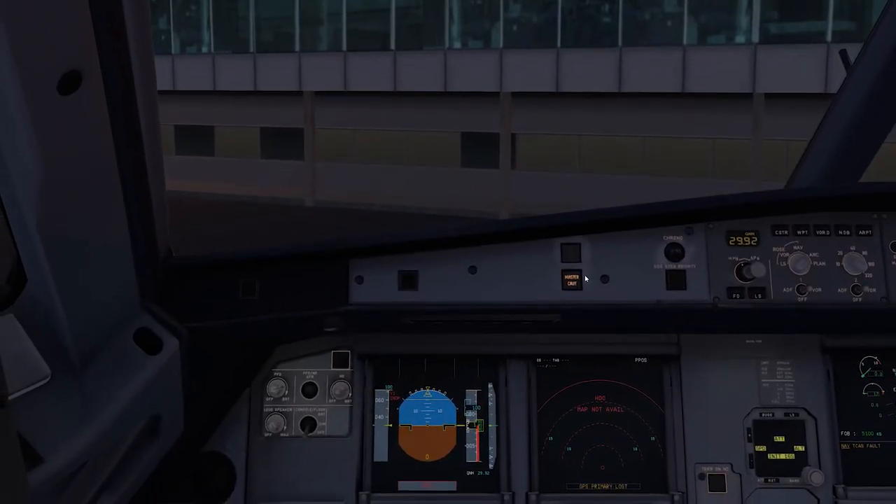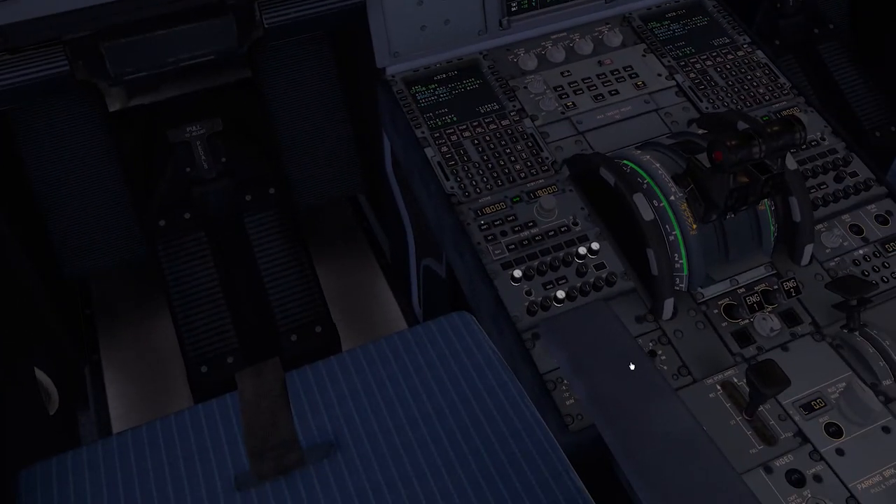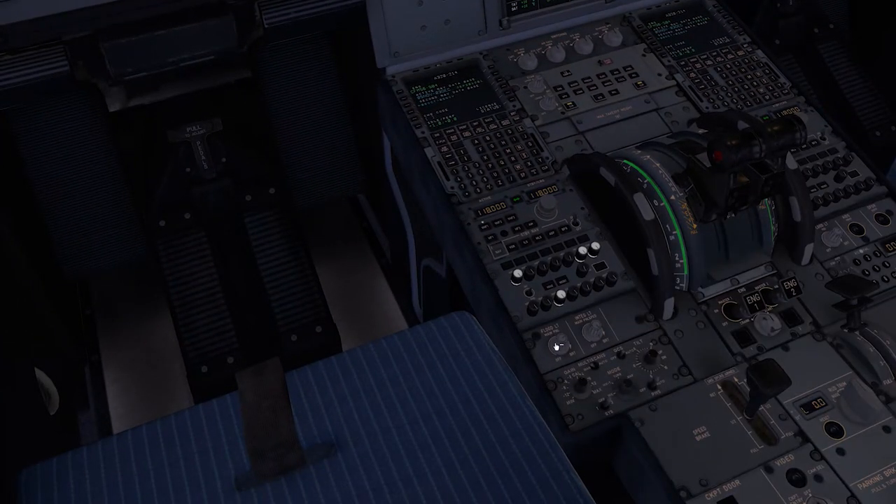Coming back down, I like to set my lights, so I like to turn off the floodlight — this is to your preference. Then turn on the VHF1 and tune into the Unicom frequency, 122.8, as there's no ATC online at the moment. And then squawk 1000 in the transponder.